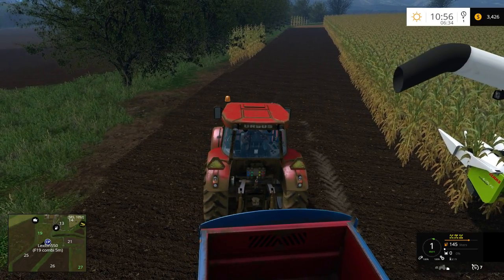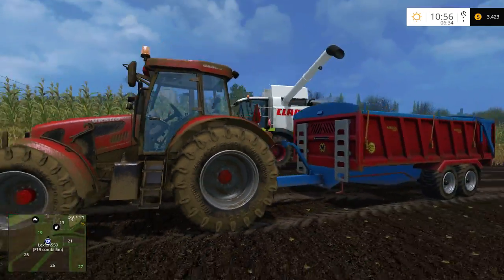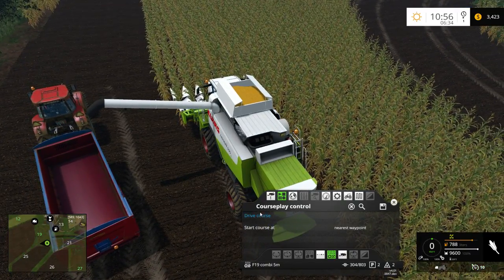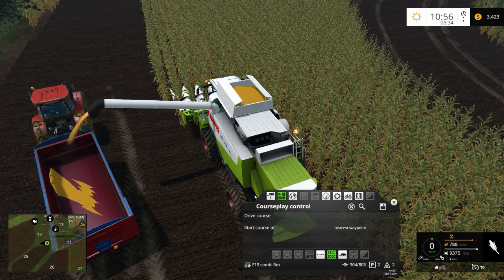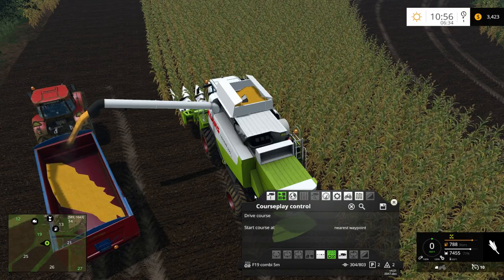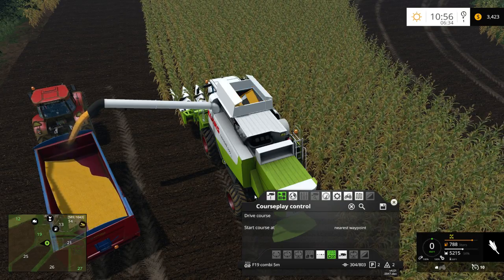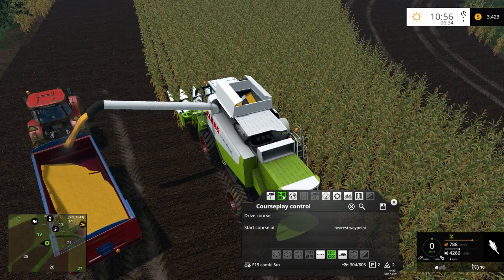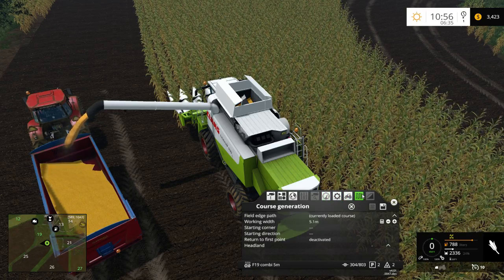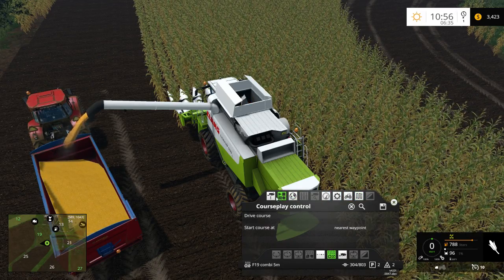Maybe this doesn't accept corn? That would be kind of funny. Oh, I know why actually — I know exactly why. Watch this. If I stop this driver and then hit the unload button, is it start dumping? Yeah. It is this combine with courseplay — I totally forgot. If you recall earlier on in the season, I mentioned this combine and courseplay, and how it doesn't like it very much in 2015. It does the same thing here. So it won't automatically unload. If it's a hired worker, it's not a problem. But if it's courseplay, it doesn't like it.